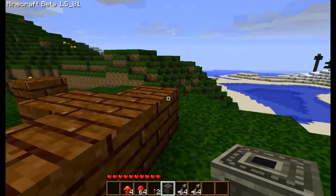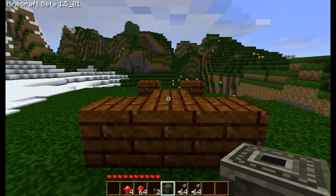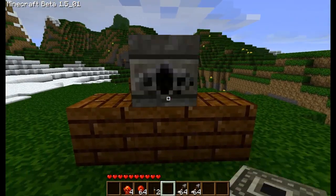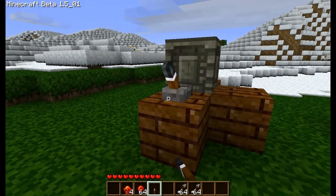The first thing we want to do is place down the dispenser. Remember, you have to be facing the opposite way to which way you want it to shoot. So I'm facing this way because I want it to fire that way. Just place down the dispenser and then place down the lever there.